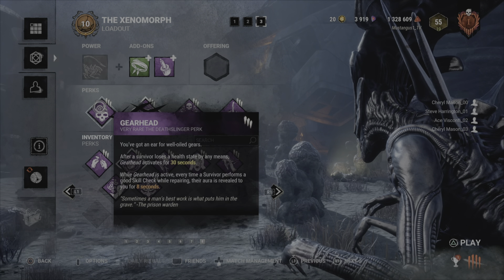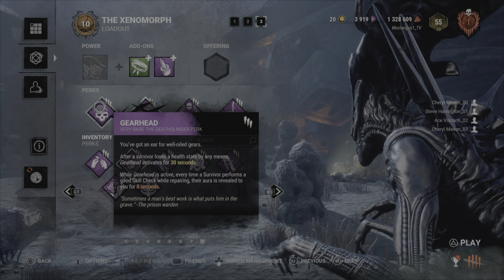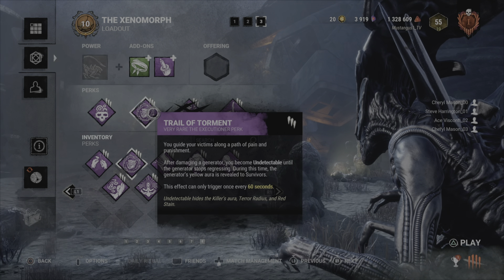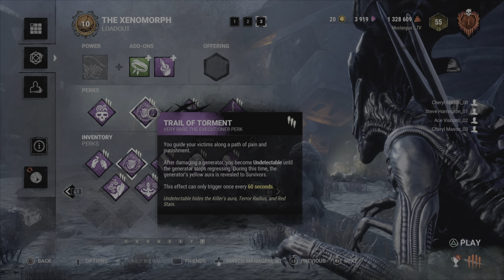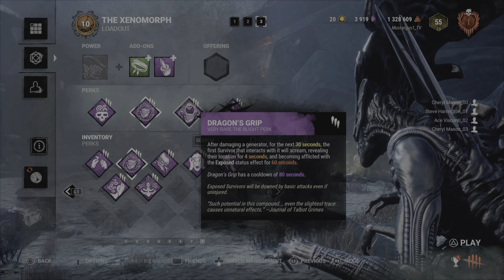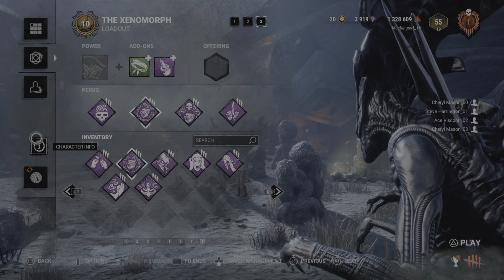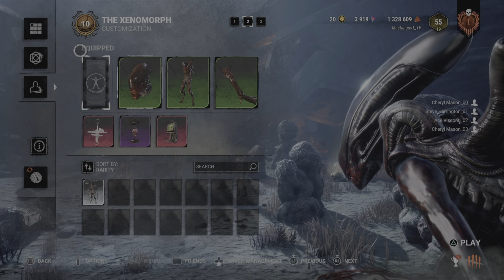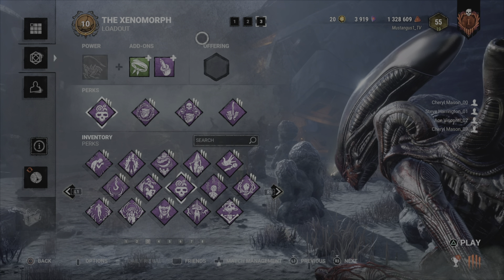Here are a few more interesting combos: Discordance and Gearhead for aura reading on gens — Gearhead has been buffed, it's good now — and Trail of Torment and Dragon's Grasp for an absolutely insane stealth combo. Trail of Torment has been buffed so it doesn't deactivate when you attack; you'll still be undetectable after kicking a generator until a survivor interacts with it, and you can completely catch them out because they're exposed when they touch Dragon's Grasp.